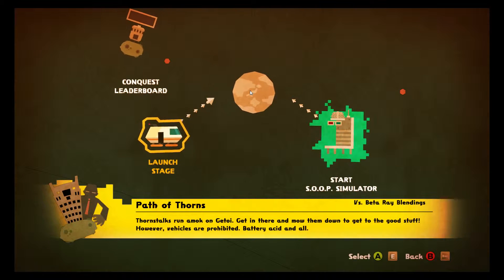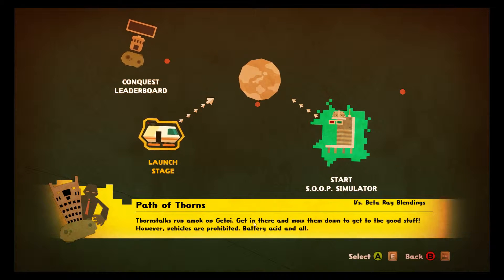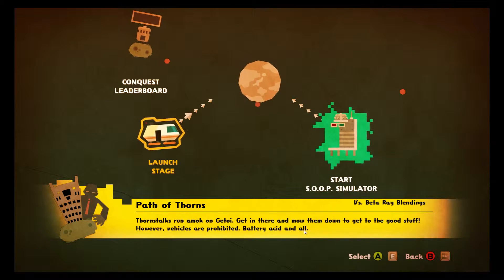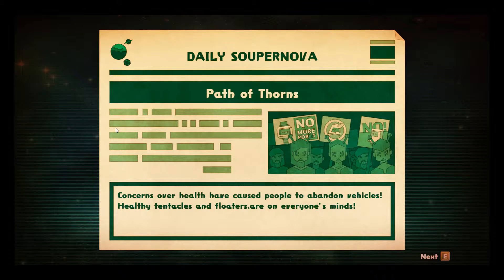Path of the Thorns. Thornstalks run amok on Ghia Toa — get in there and mow them down to get the good stuff. However, vehicles are primitive, battery acid and all, so we cannot use any vehicles. If you've watched any of my videos, I don't really use vehicles anyway.